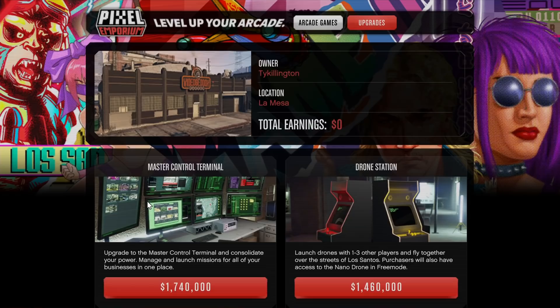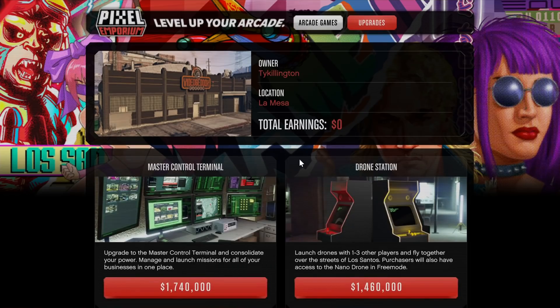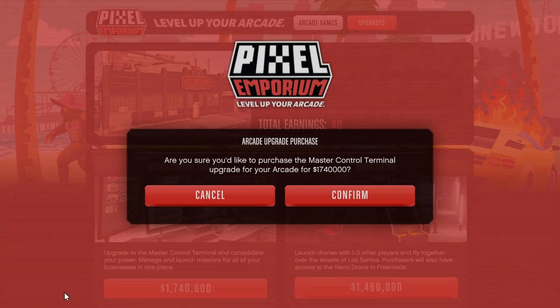After your arcade game upgrades, you now have the actual performance upgrades. You have the master control terminal and you have a drone station. $1,740,000 for the master control terminal, and $1,460,000 for the drone station. The master control terminal is now probably the most important thing in this DLC — one of the most important things in this game. You must own the master control terminal. This is not an option, people.